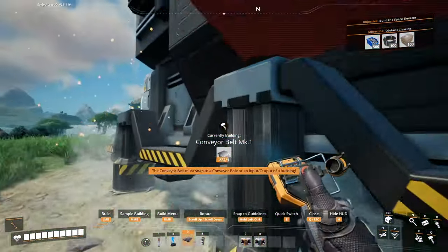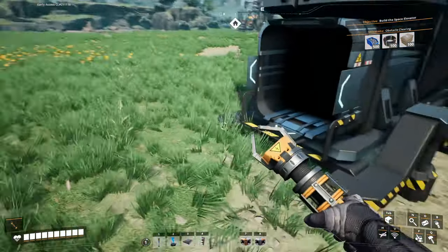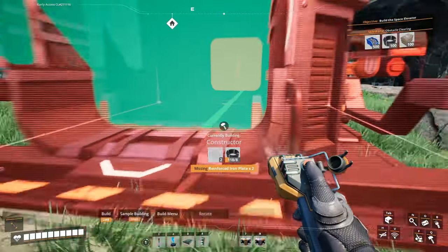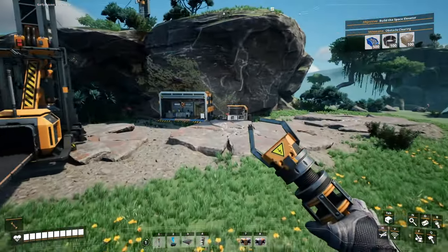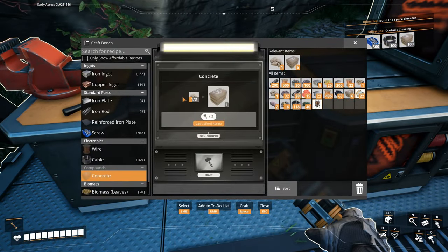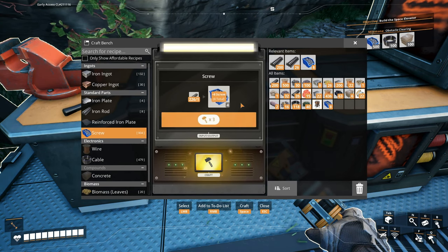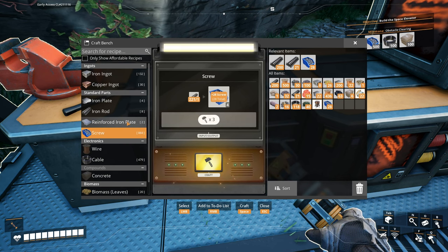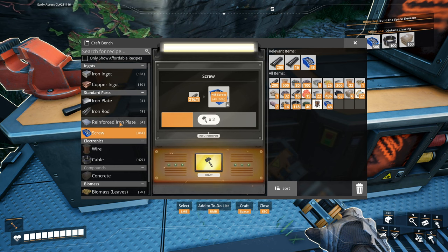Let's make sure we get some distance over here just in case. That's iron, and then constructors — we need the reinforced iron plates, we need to make like four of them. So give me 48 screws and then we'll be able to make four.